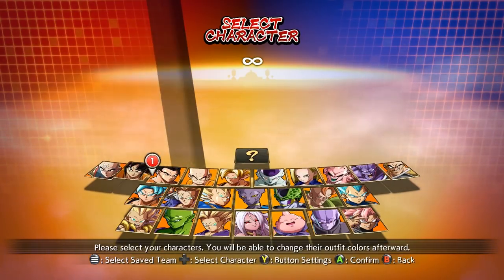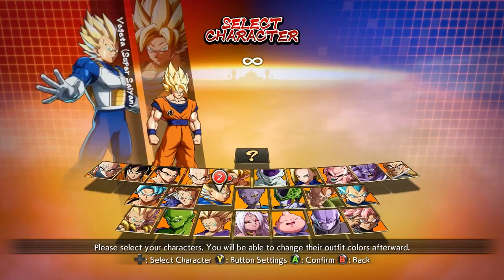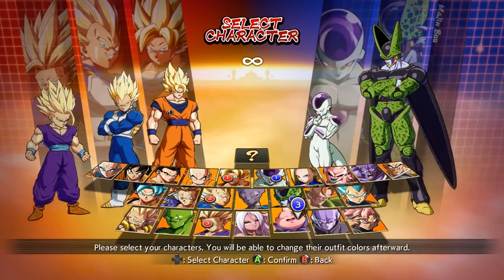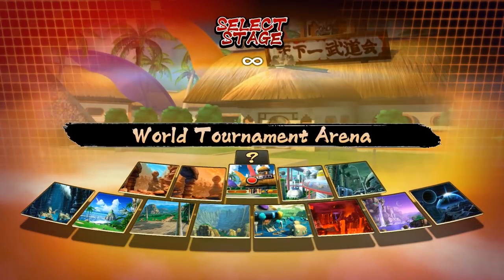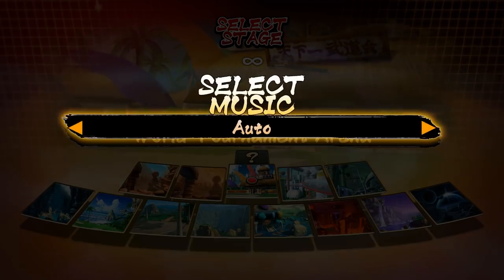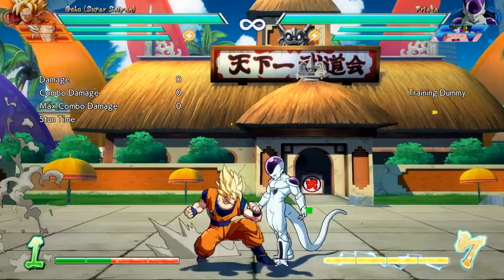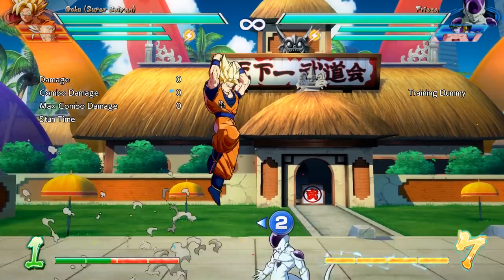Don't worry about tiers or anything else — Dragon Ball FighterZ is way too new of a game to even be worried about tiers right now. For the purpose of this video I'll be choosing Goku, Vegeta, and Gohan. Let's start by covering a few of the movement options offered in Dragon Ball FighterZ. You have your standard jump, and you can jump diagonally forward or diagonally backward. By holding down before you go up, you can perform a super jump to jump a bit higher.